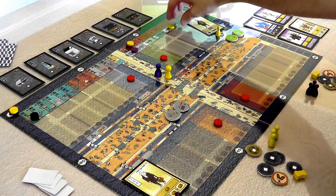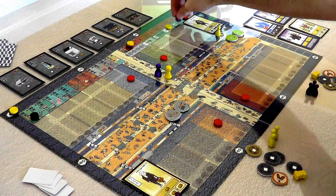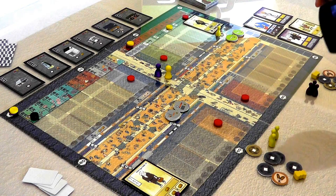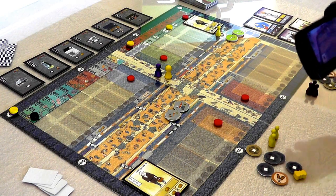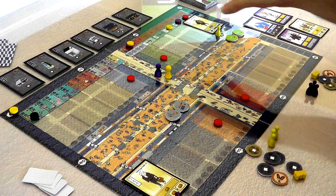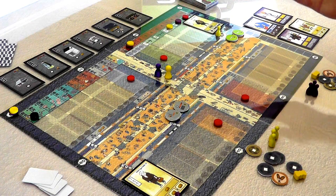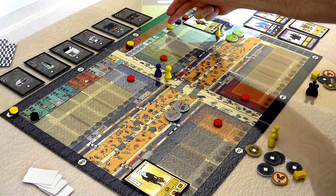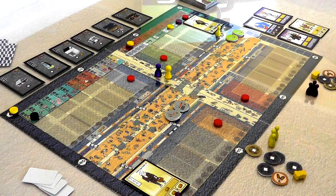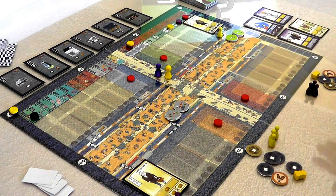I'll choose to move 3 spaces. Now the next player, Jen, cannot move 3 spaces since I'm blocking it. She can move 1, 2, or 4. I think she will choose to move 4. We've both determined where we'll end up on the track, and we've determined who actually moves through the market first — furthest to the left goes first. I'll go first because I'm at 3 and Jen's at 4. I'll be the first player to act in the market, then Jen will be second.